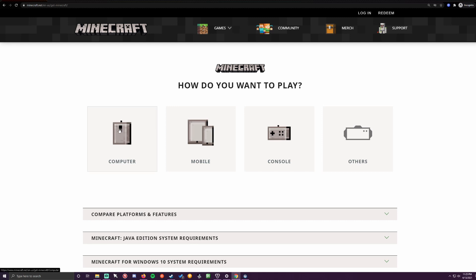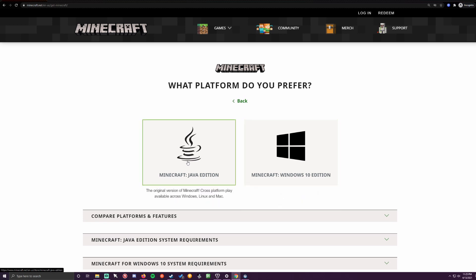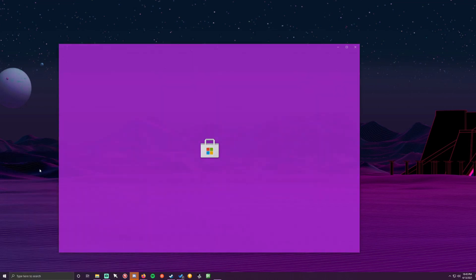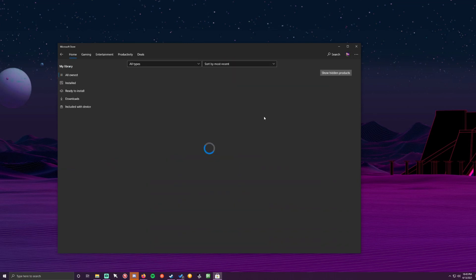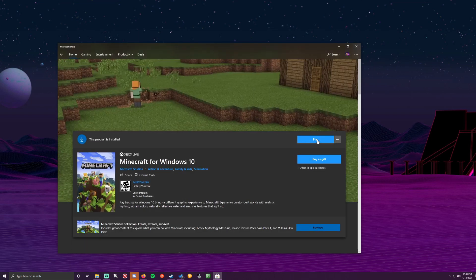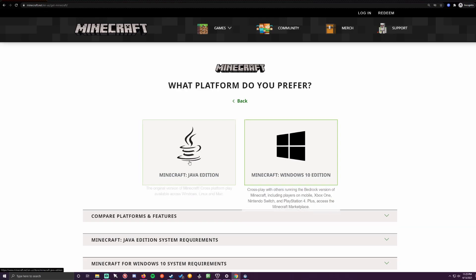First, we'll be looking at how to play Minecraft in VR using the Microsoft Store version, the Windows 10 version of Minecraft. To find out if you have the Windows 10 version, you can go to your system start bar and search Microsoft Store. Then, in the top right-hand corner, click My Library. If you see Minecraft for Windows 10 in the library, then you have the Microsoft edition of Minecraft. If you don't see Minecraft in your Microsoft Store library, then you may own the Java edition, which I'll be covering in the next timestamp in this video.